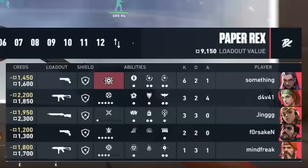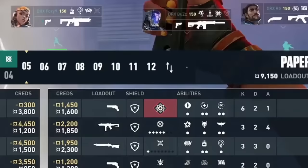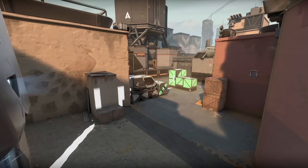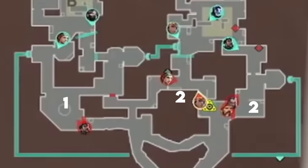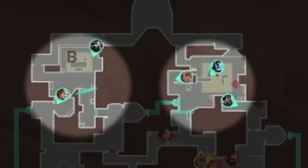Both teams have been trading out rounds, but Paper Rex are now on an eco. With only a couple Stingers, Sheriffs, and a Bucky to their name, they're going to have to abuse these close-range spaces if they want a chance. Or maybe they can create some tight quarters with their abilities. They're starting in a 1-2-2 setup and are going to show the same Cascade on long, but they're eventually going A. DRX are playing this one safe — for now.